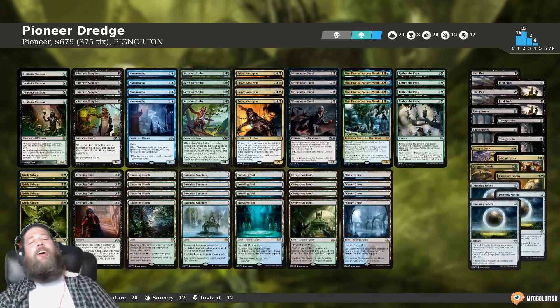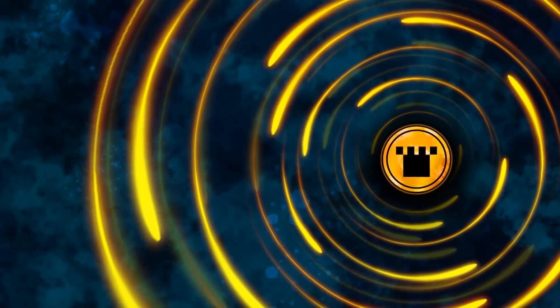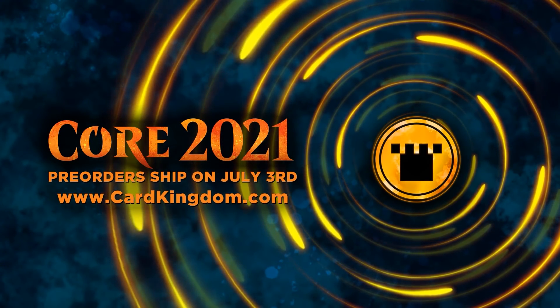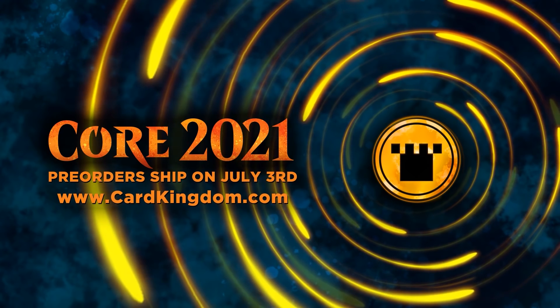And that's been our instant deck tech for today. Thanks so much for watching, I hope you all enjoyed it, and I will talk to you soon. Need some new Core Set 2021 cards? You can get them from our sponsor Card Kingdom. Card Kingdom has Core Set 2021 up for sale now — check them out over at CardKingdom.com.